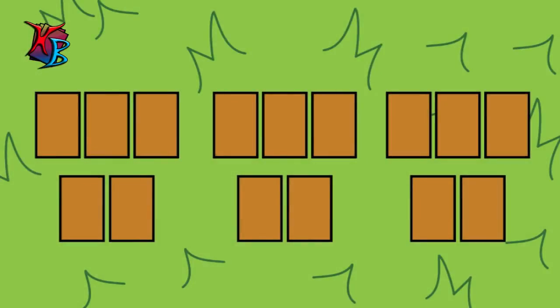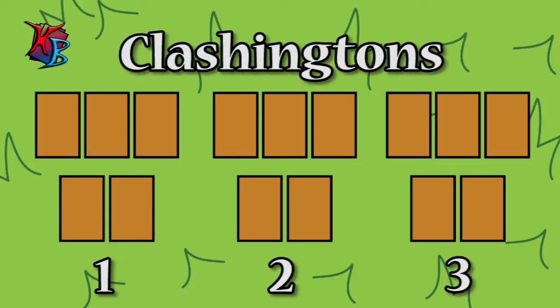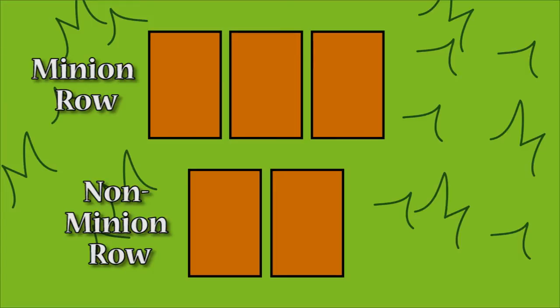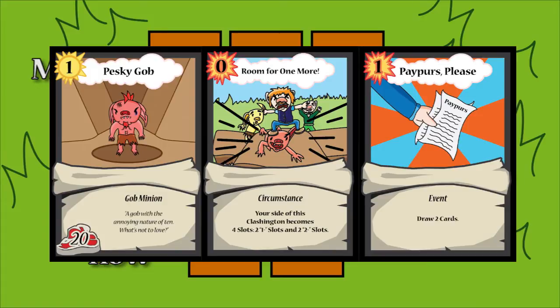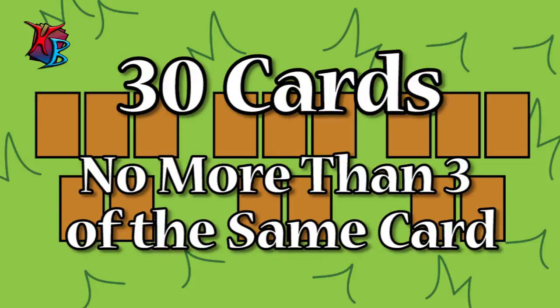In the world of Clash on Clashington, countless minions and brutes settle their disputes in what are known as — you guessed it — Clashes. When playing a game of Clash, you're in control of three Clashingtons, or areas of the field where an individual Clash takes place. In a Clashington there are two separate rows: a minion row and a non-minion row. The minion row consists of a level 1 or below slot, a level 2 or below slot, and a level 3 or below slot. Your deck must consist of 30 cards, and no more than 3 cards that have the same name.